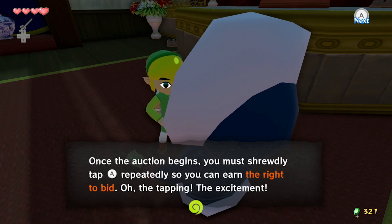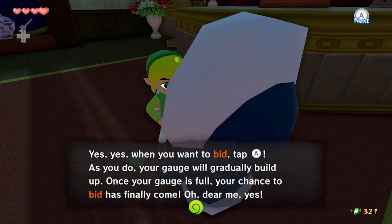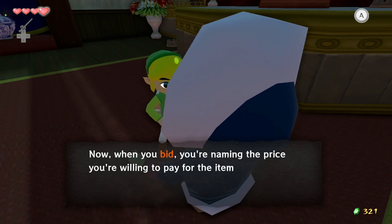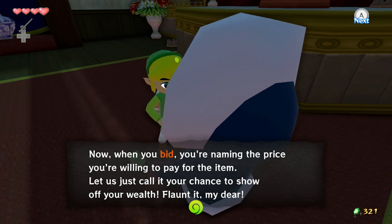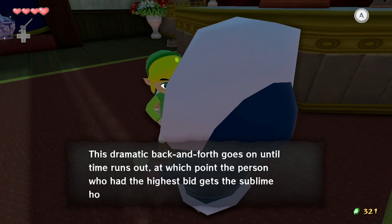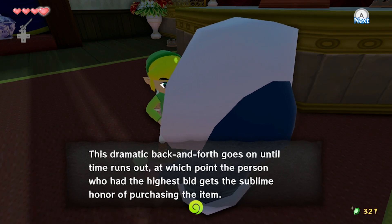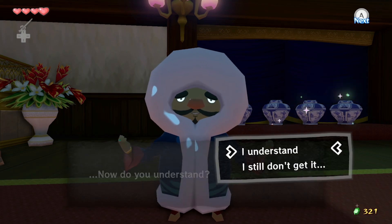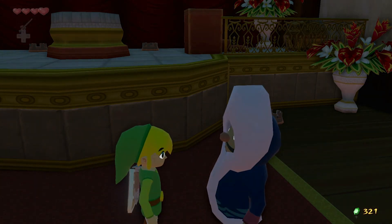Once the auction begins, you must shrewdly tap A repeatedly so you can earn the right to bid. When you want to bid, tap A and your gauge will gradually build up. Once the gauge is full, your chance to bid has finally come. When you bid, you name the price you're willing to pay for the item. The dramatic back-and-forth goes on until time runs out, at which point the person with the highest bid gets the sublime honor to purchase the item. It only lasts one minute, so we have to try to outbid them.